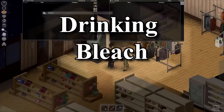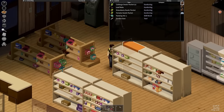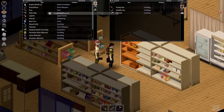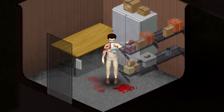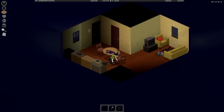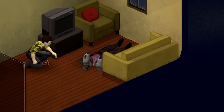You can find bleach throughout the world that you can use with a mop to clean up blood stains on your base. But if you're feeling a little frisky, you can just gulp the entire bottle down, which will always kill you. Sometimes you can even find dead survivors in some houses who paint the picture that they themselves drank the bleach so they didn't have to become a zombie.